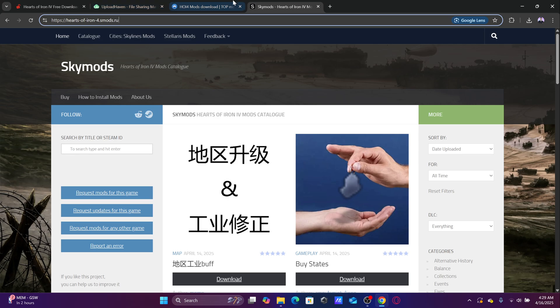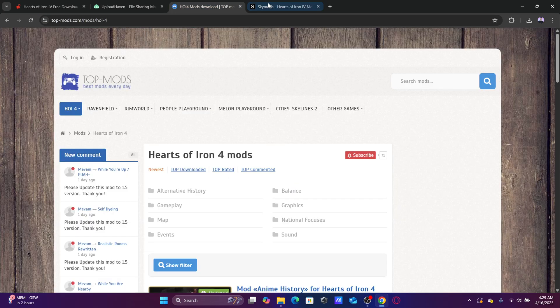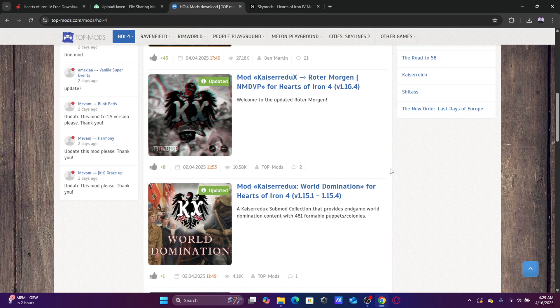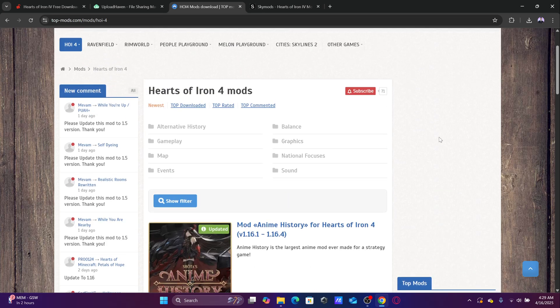Both of these sites you can use to download any mod. To be honest, I prefer Top Mods because it gets updated faster — once the mod is updated, you'll find it here sooner than on Sky Mods.